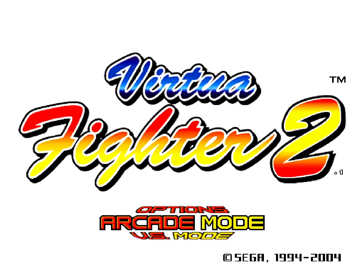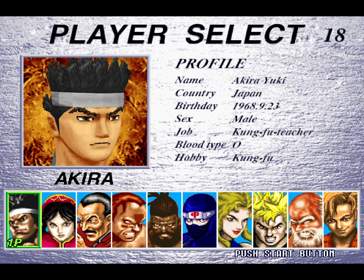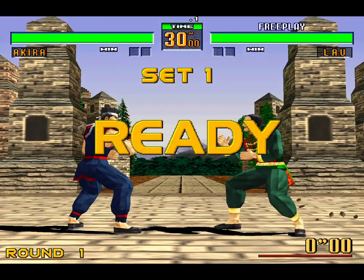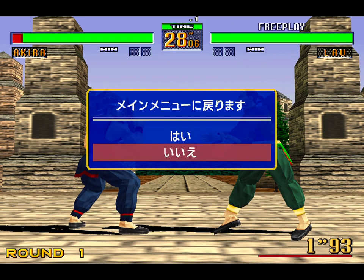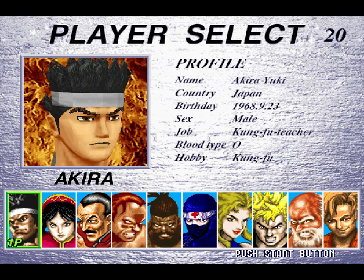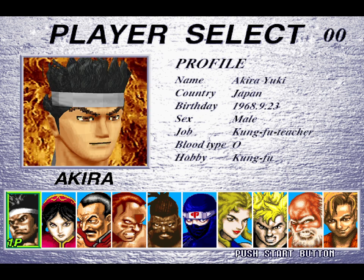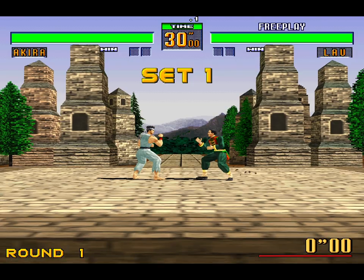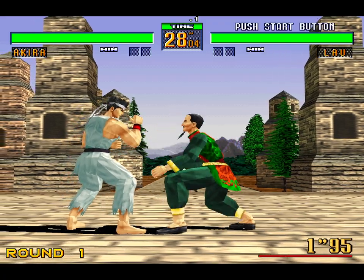In arcade mode, you've got a couple cheat options. If you just select a character normally, you'll get their standard one-player costume — notice for Akira, it's this blue key. You can get their 2P costume by holding up when you select them. So I'm holding up, I push the button to select them, and I get Akira's Player 2 costume, the white key.